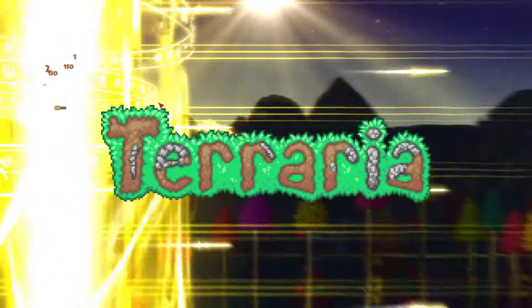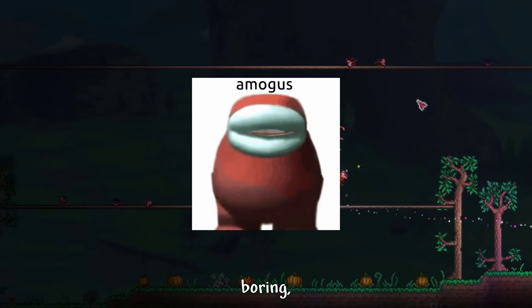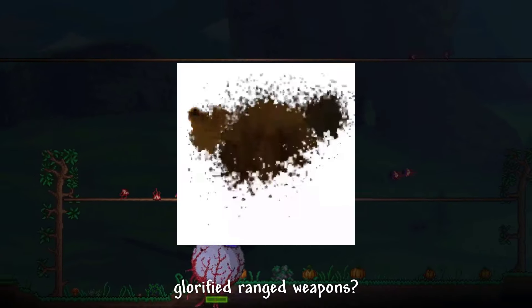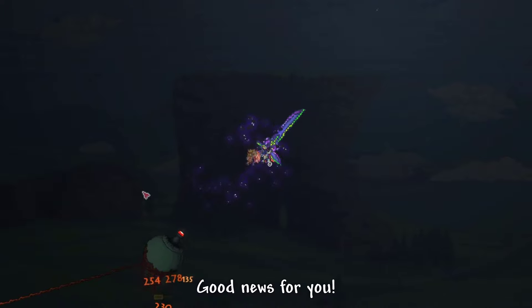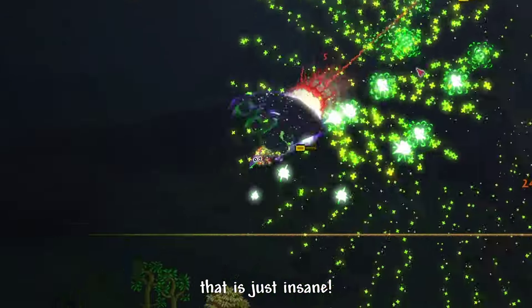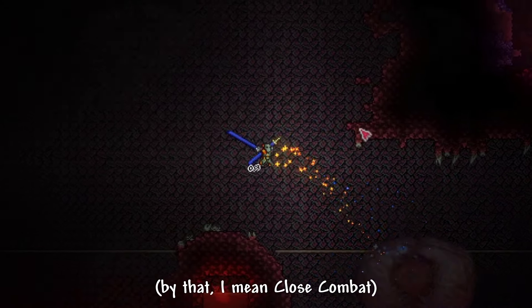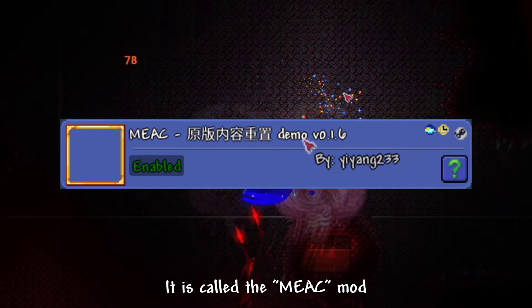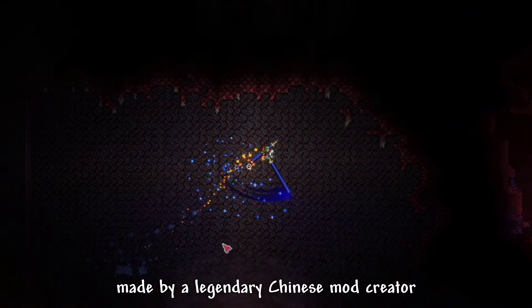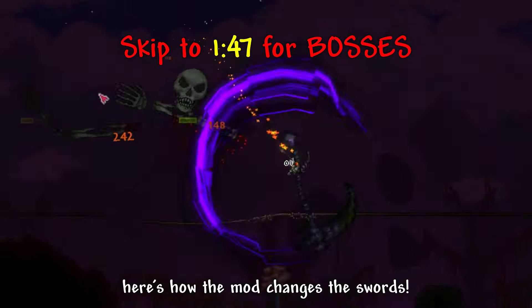This mod adds insane mechanics into Terraria. Are you bored of your Terraria swords being blunt, boring, and basically glorified ranged weapons? Well, good news for you — there is a brand new fresh mod on the mod browser that is just insane. It makes swords feel like actually swords, meaning close combat. It is called the MEAC mod, made by a legendary Chinese mod creator, Yi Yang233. Without further ado, here's how the mod changes the swords.